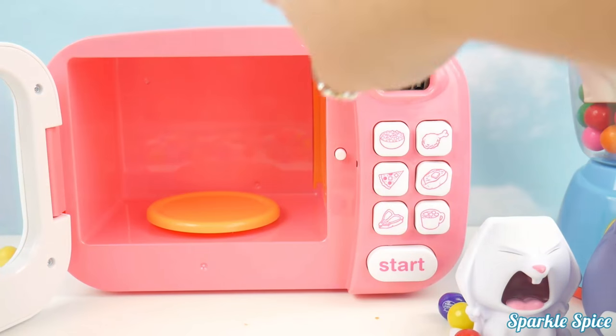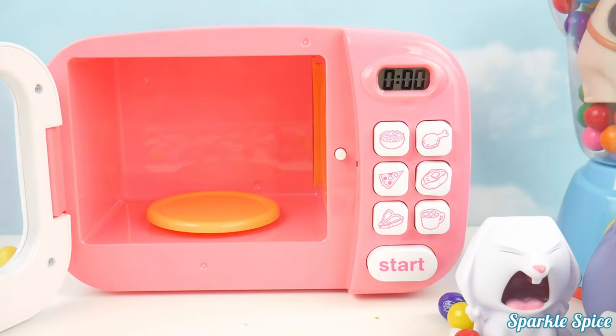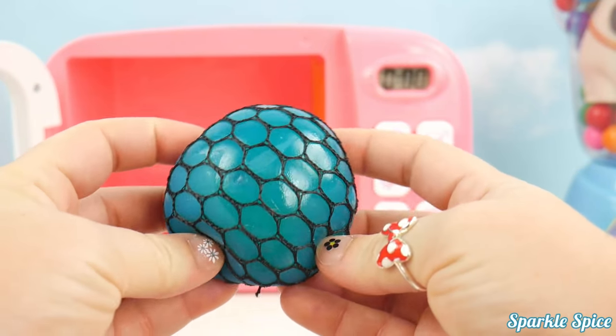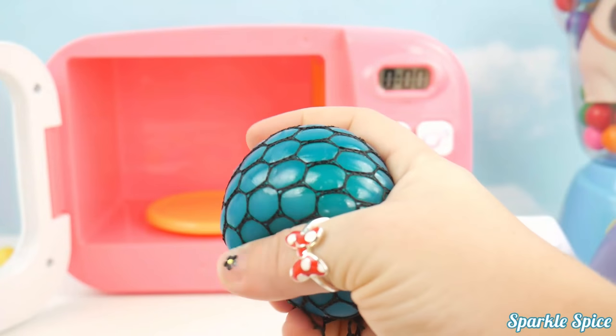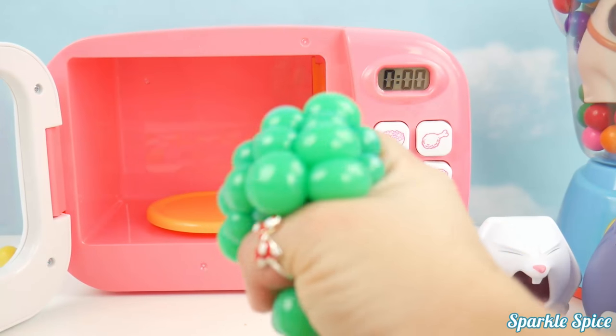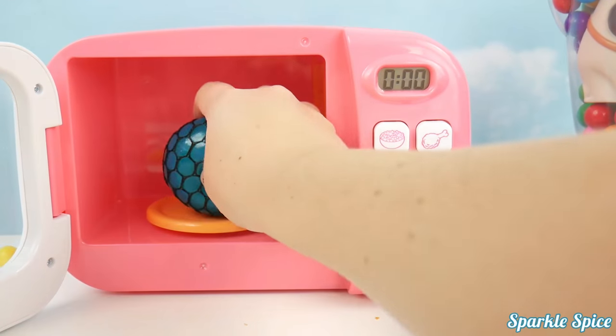Let's start cooking with our microwave and see what surprises we get. We'll start with this mesh and teal slime ball. First it's teal, and when you squeeze it, it's green. So fun. Into the microwave.